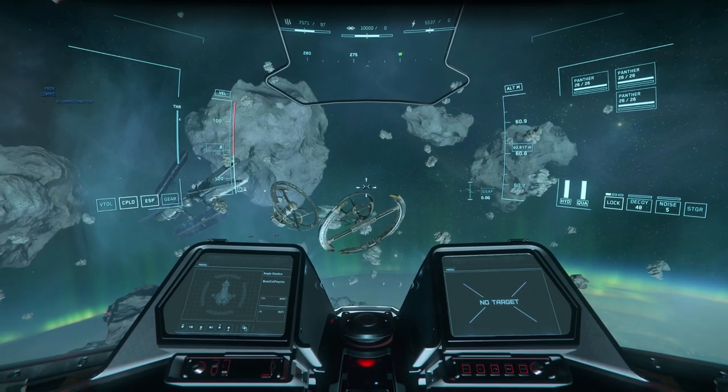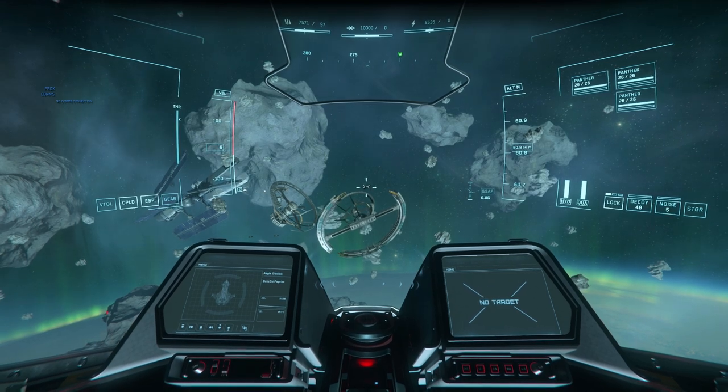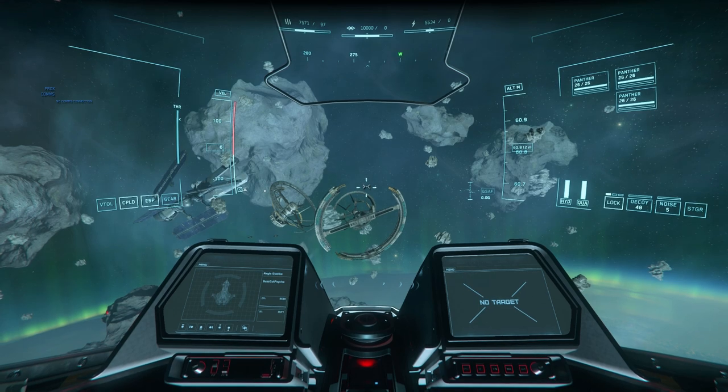Countermeasures in Star Citizen are not very complicated. You don't really need to do any evasive maneuvers — you can if you want — but realistically all you have to do is launch decoys and those should defeat any missile coming at you.